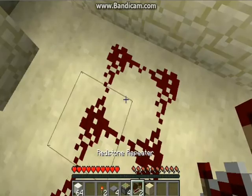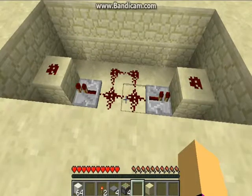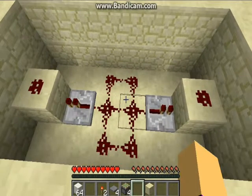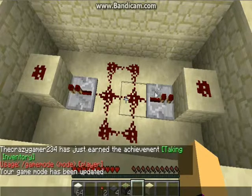Now take your 2 redstone repeaters and put them like this. Here's how it should look now, with your 2 redstone repeaters facing these 2 blocks.